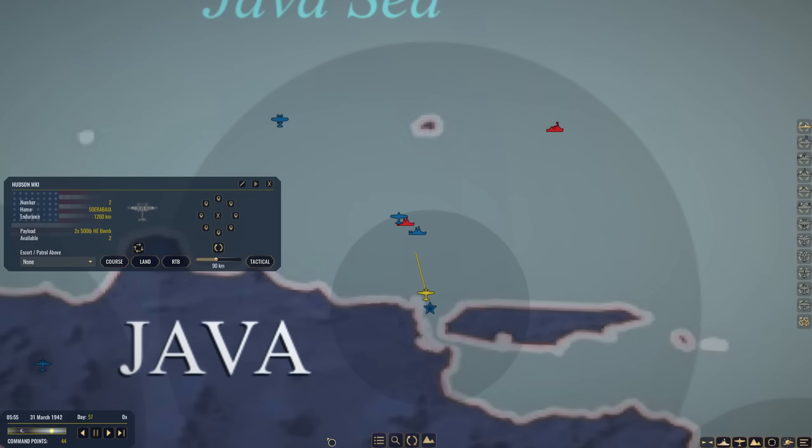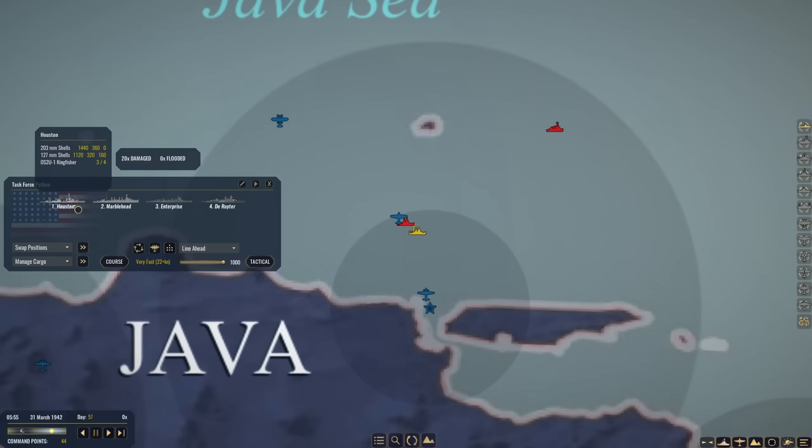I will keep you all updated of future developments. Uh-oh — we have a little problem. Japanese task force is heading south towards Surabaya; we have to convince them to turn around. We have some CW-21s in the area, plus Task Force Python which has USS Houston in it, which has freshly been rearmed. Let's make sure — yep, we are spaced 1,000 meters apart. I'm liking this formation. Actually, let's split — let's get the De Ruyter in the number three position. There we go, perfect.